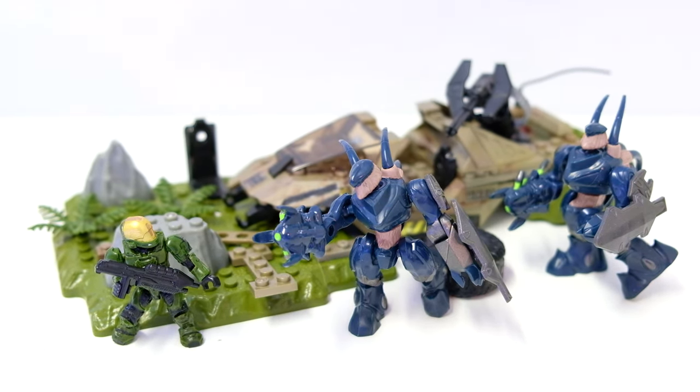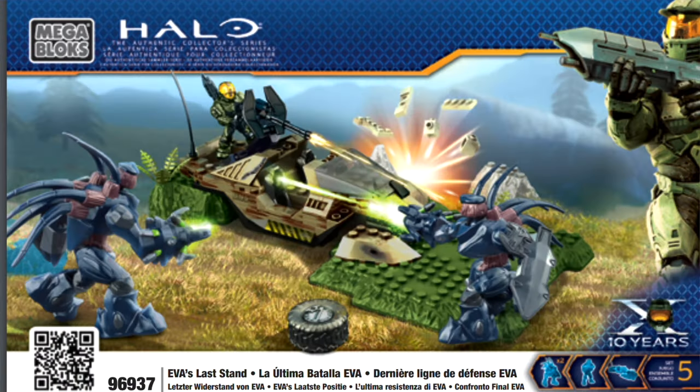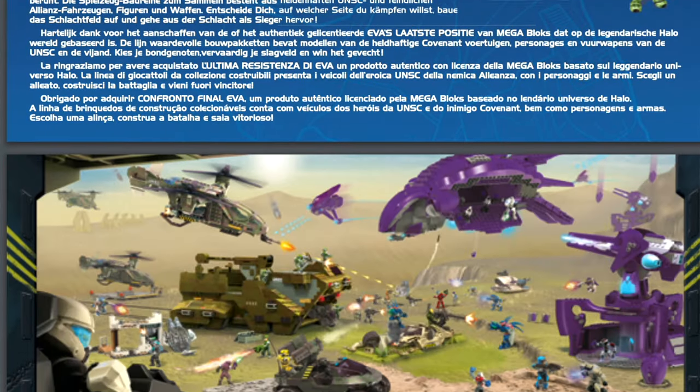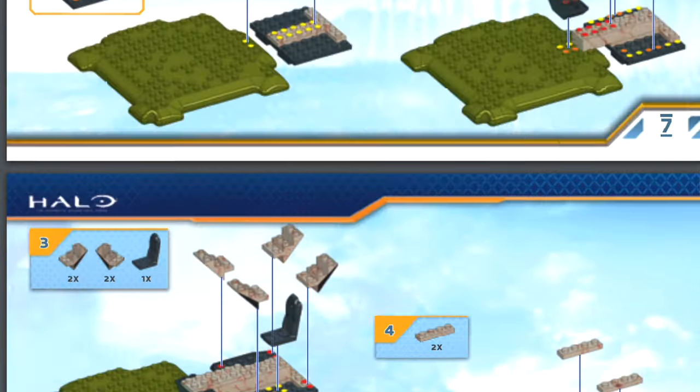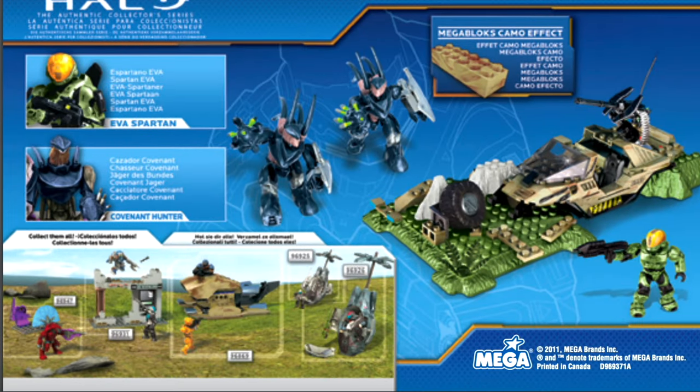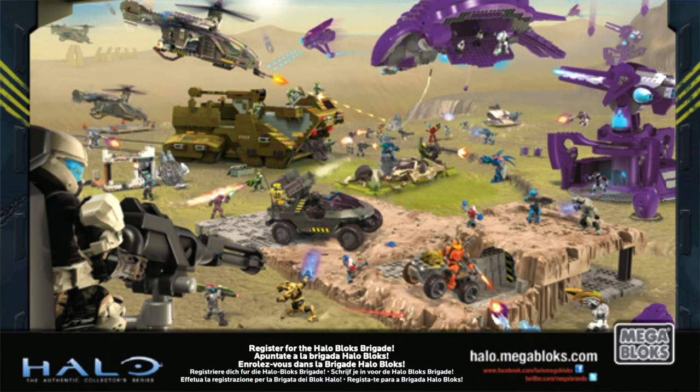This is EVA's Last Stand. It came out in 2011 and was the start of something big — the start of Mega taking a lot of chances with their products. I think this was a big turning point for them. This released at the same time as the Shade Turret, ODST Ambush, and the Banshee a little bit before that. So it was a really experimental phase.